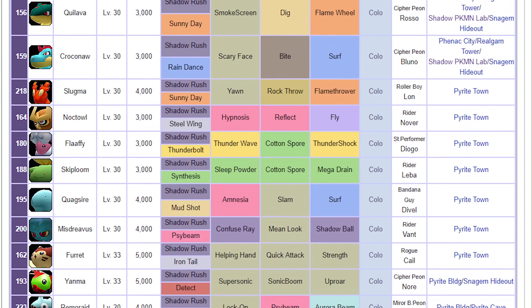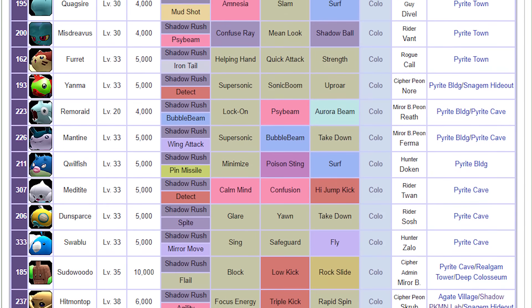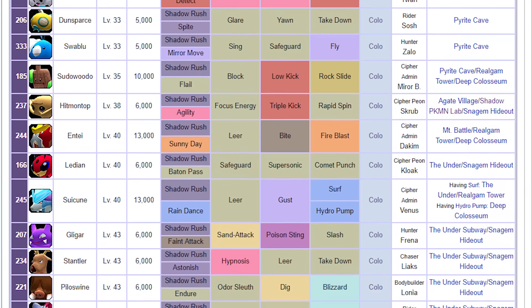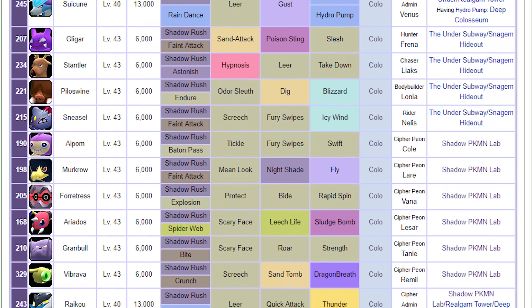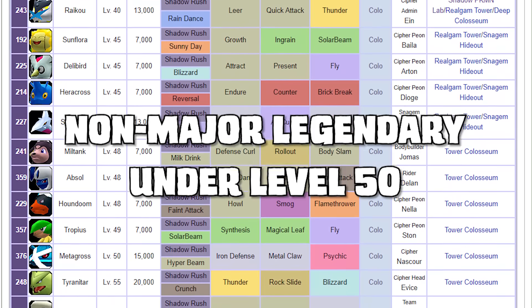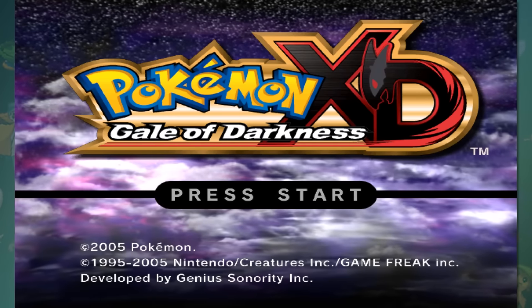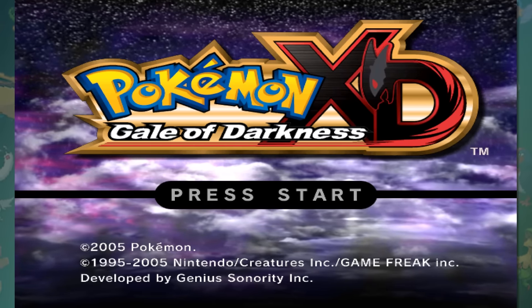Just like every other game, there are Pokemon that you can and can't obtain. In XD and Colosseum, there are 132 shadow Pokemon that you can purify, which is the first ribbon that you can collect. In order to get the most that we can, the Pokemon has to be a non-major legendary and has to be under level 50. I chose a Pokemon that doesn't get enough love — Forretress.